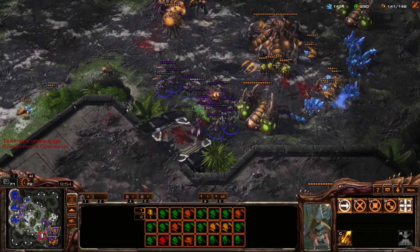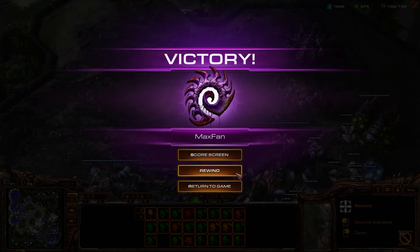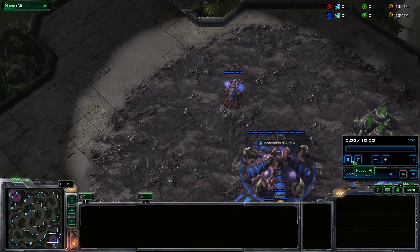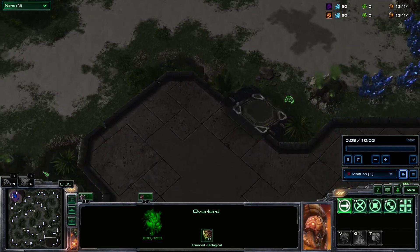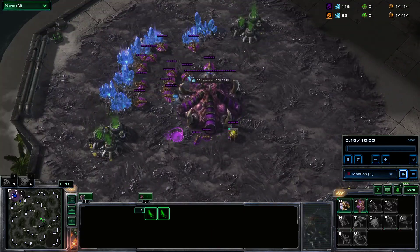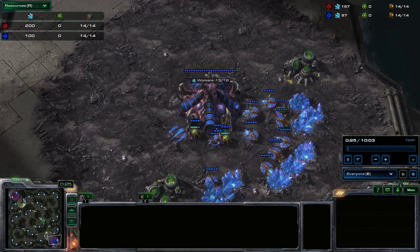I don't care about the Roach Warren — I was just trying to attack up the ramp. My opponent says GG and leaves. Let's take a look at what happened there. I can immediately rewind the game when it ends. You'll see I've changed colors — when I play I use colorblind mode, not because I'm colorblind, but because it makes my units always one particular color and my opponent's units always another color, so I don't have to waste time figuring out whose units are whose. Mine are always the purple ones, theirs are always orange; on the minimap mine are blue and theirs are orange.